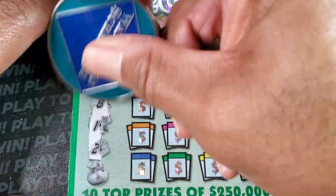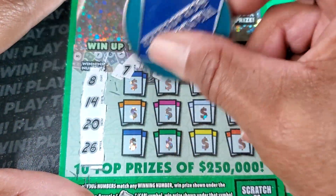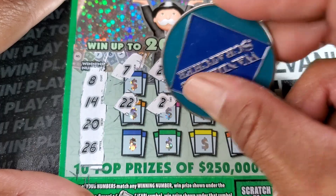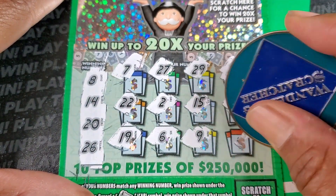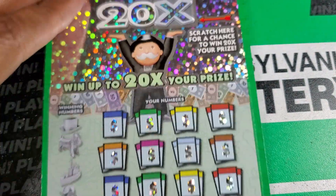Alright, we'll do the bottom. We'll use the Wondering Scratcher coin today. We got 8, 14, 20, 26. We got a 7, 27, 29, 30, 22, single 2, 15, 21. 6, 9, last spot is 4. Nothing up there.